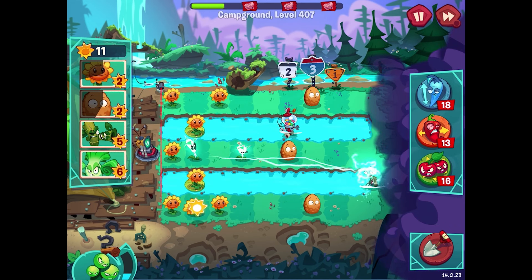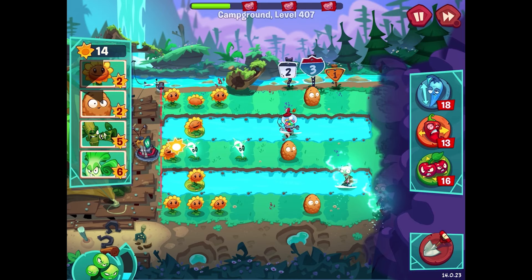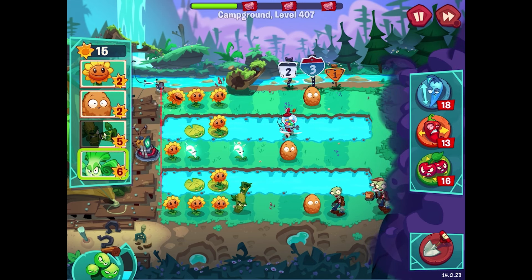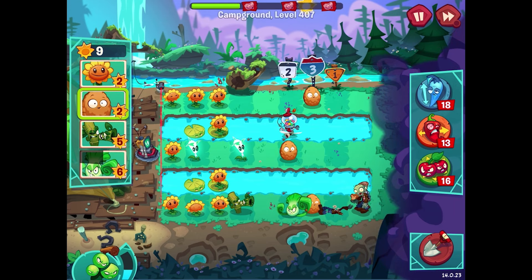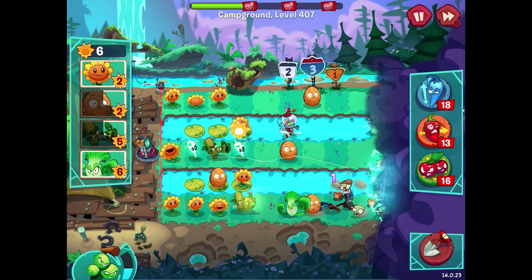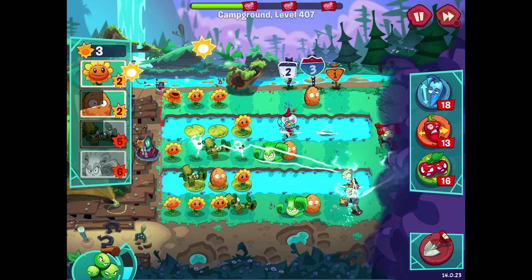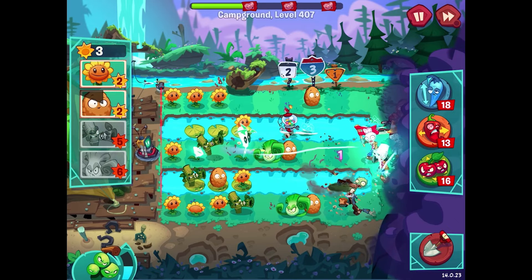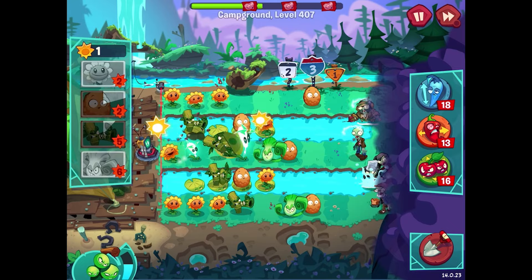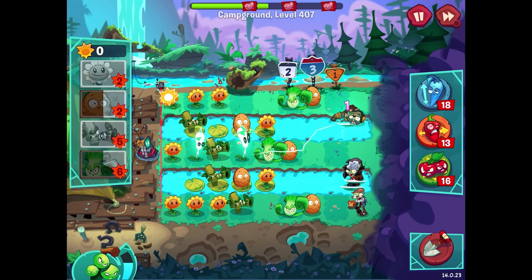This zombie is getting zapped by the free lightning reeds — lots of value there. For the lily pads eventually I'll want to put walnuts on them. The invisible imp is in the water over there — I totally did not see that until it was much too late. That's the danger of the stealth imp, sneaking around where you can't see him until it's too late. I activated the machine. The landscaper zombie coming in as well — not so fun. I should get more sunflowers out, making the most of the lily pads too, so I should probably put some flowers on those.